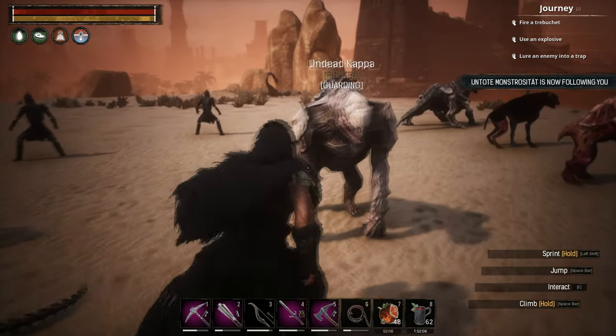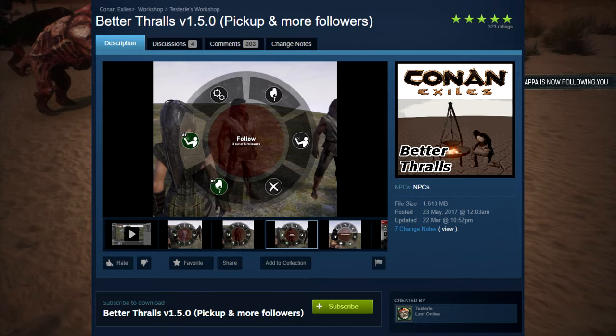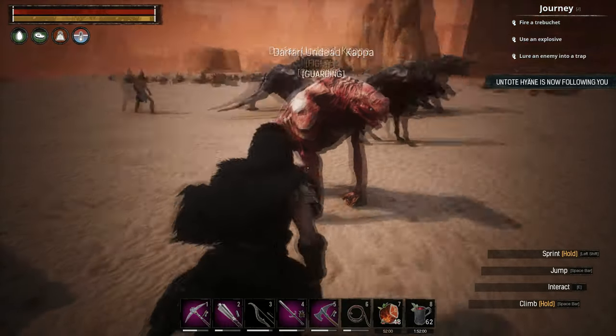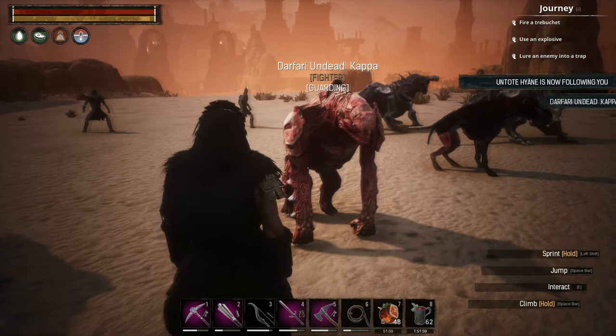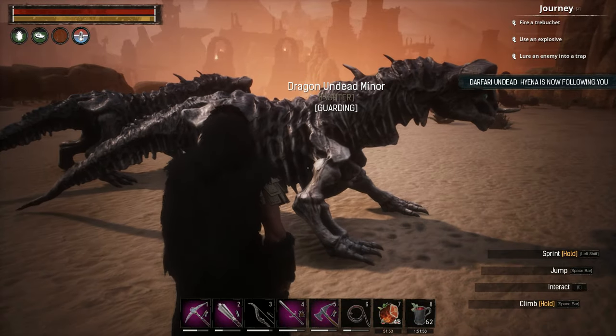Another essential mod for being a necromancer is the Better Thralls mod. It raises the follower limit from 1 to 5, and you can increase that further to 10, so you can have a maximum of 10 minions following you around.